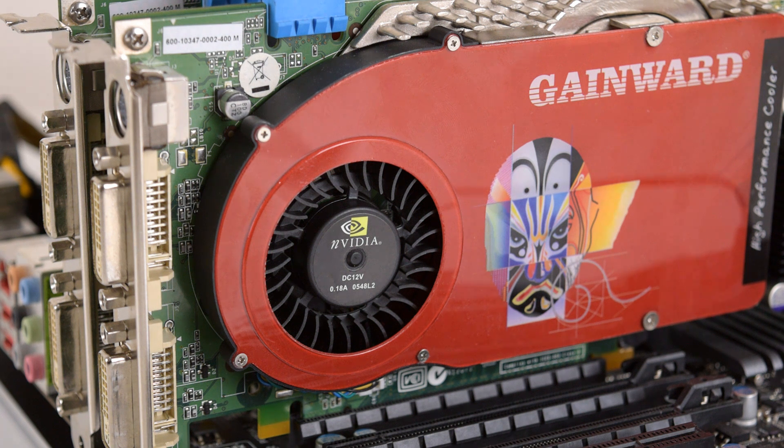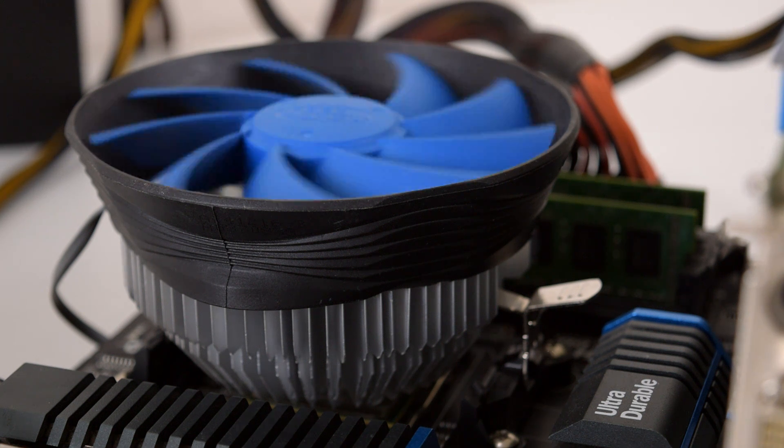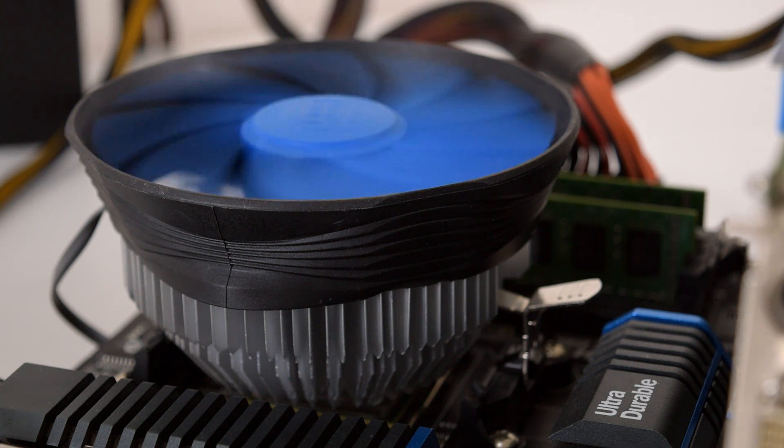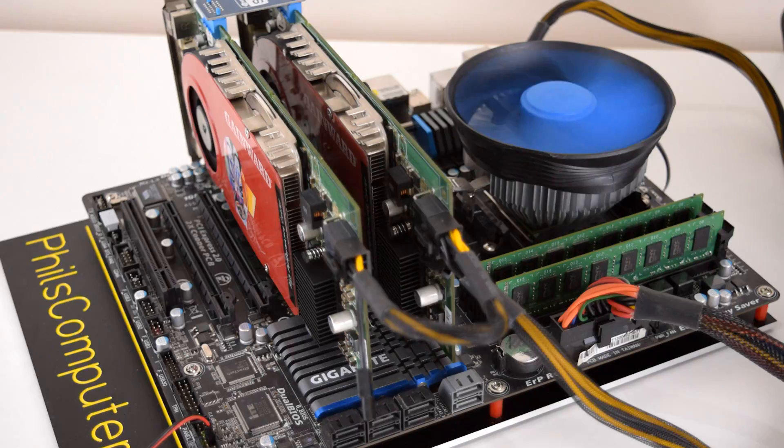Hey guys, welcome to Phil's Computer Lab. In a previous video, linked down below in the description, we had a look at two 7800 GTX GeForce cards in SLI. Now the only working SLI motherboard I had available was for Intel, and even a 3.8 GHz Pentium 4 was holding back the cards. However, I do have a much more modern AM3 Plus motherboard with the 990FX chipset that is fully SLI certified. So why not use that and see what the 7800 GTX cards can do when you match them up with a decent processor.